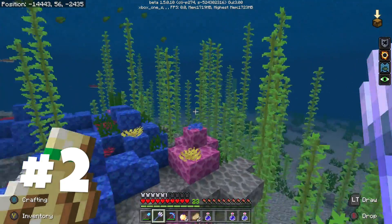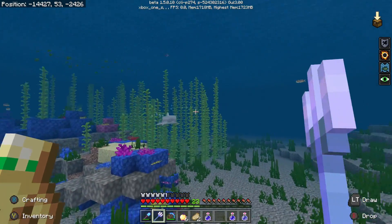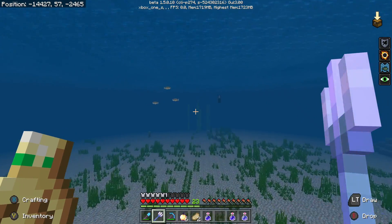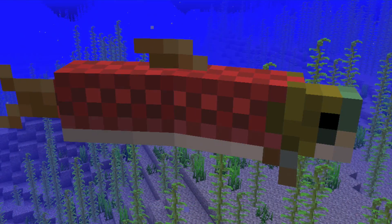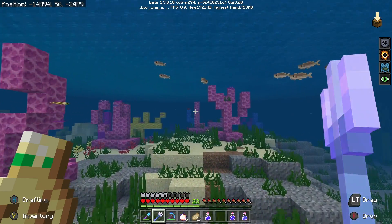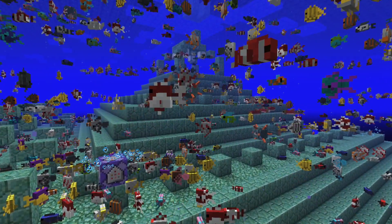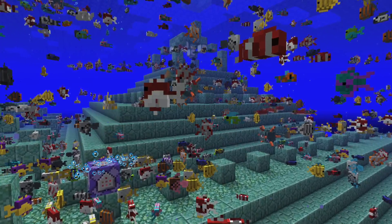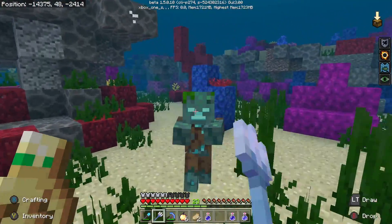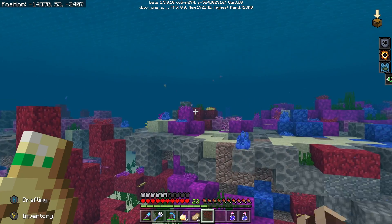Another thing you should do once you get Update Aquatic is experiment with the mobs. Play around with them, because the mobs in the ocean all act differently now — especially mobs that we already had in Minecraft before Update Aquatic dropped, like salmon, puffer fish, and even just a regular old fish. They all act different; they all engage with the environment in a unique way. You guys saw the puffer fish expand earlier. And of course the tropical fish — there are 3,000 tropical exotic fish. There are so many that you'll probably never see the same tropical fish twice, which is just fascinating.